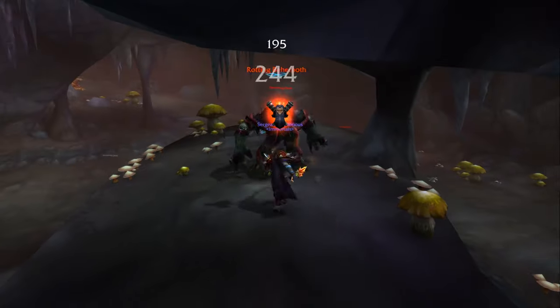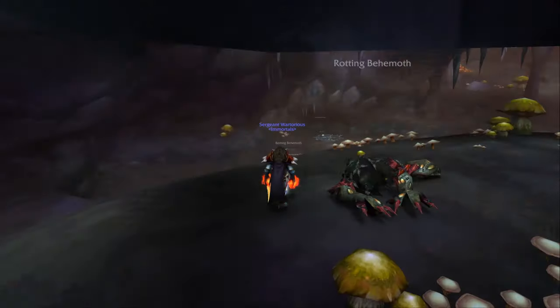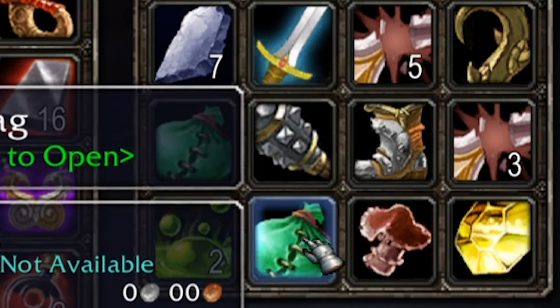On my server currently these are selling for around about 50 to 70 gold, with an average being about 60 gold. The oozes have about a 1 in 10 chance of dropping a bag which quite often contains money as well as rare items.